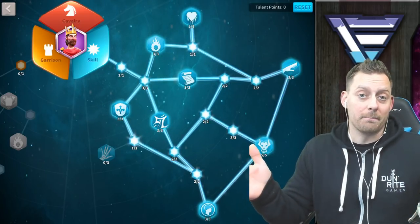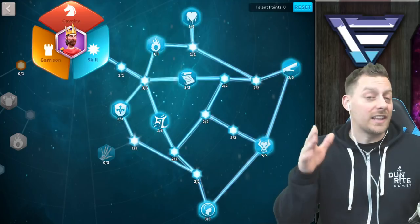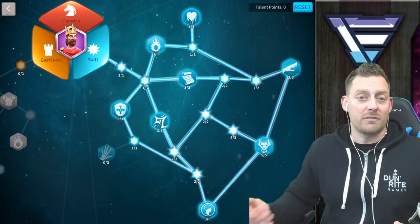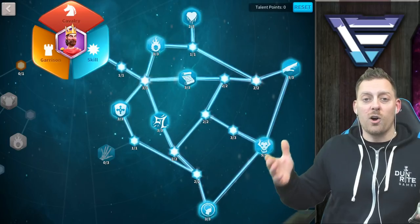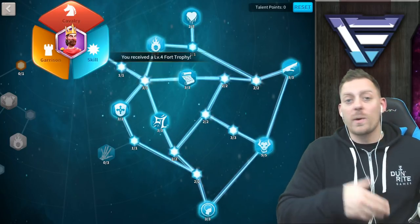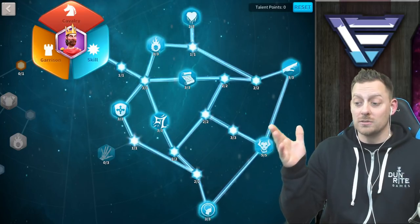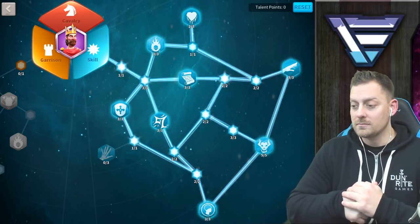Guys, if you enjoyed this build I think you're really going to enjoy it — as Spooby said, it's a build most people can do because it is a free-to-play build. You're not dealing with legendary commanders which take forever to build for free. Give Pelagus a try, build this up, and let me know what you think in the comments below. Make your way over to Spooby's channel — his link is in the description below. He really does focus on free-to-play content.